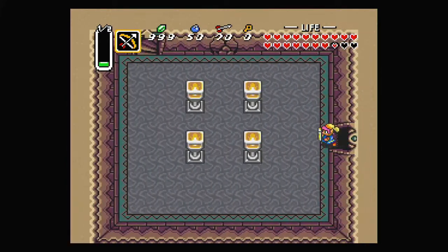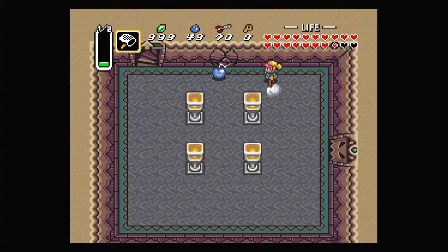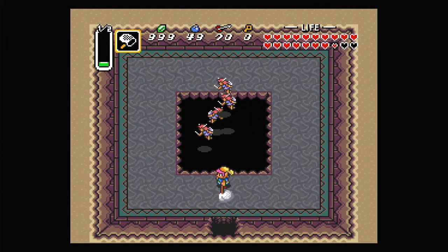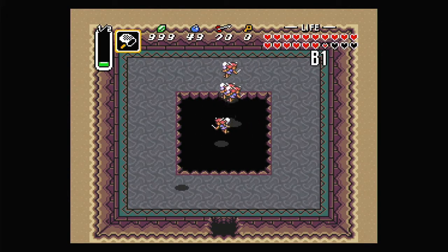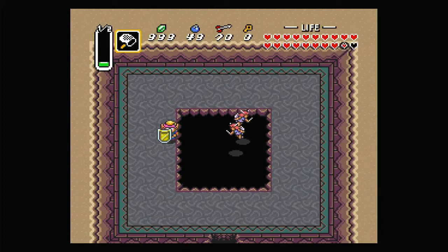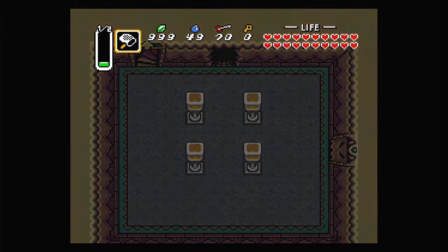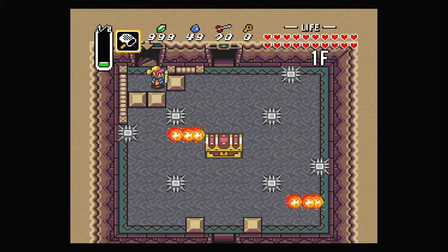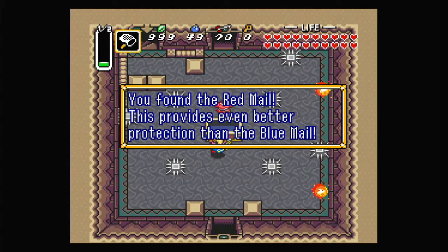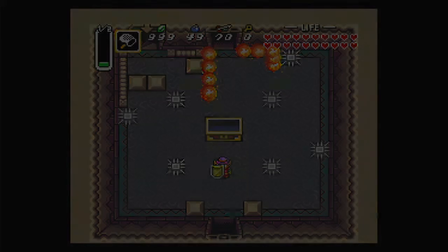Let me blow up this wall over here because I think this is going to have fairies behind it. Yep, fairies — give me the fairies! Put one in a bottle. Now I just need magic since I've apparently used a ton of that. The big chest is right here and gives us the Red Mail — the final upgrade of the game. This provides even better protection than the Blue Mail, so now we take a lot less damage than we ever have.